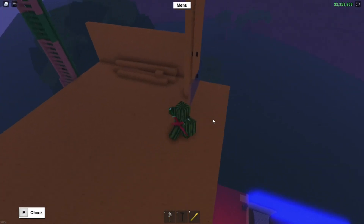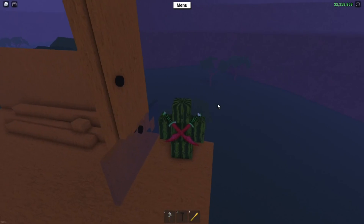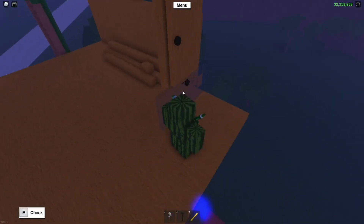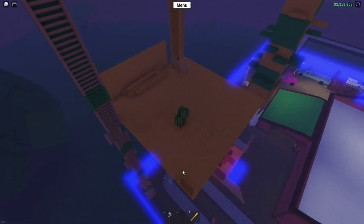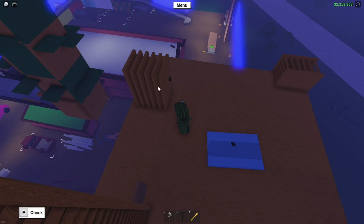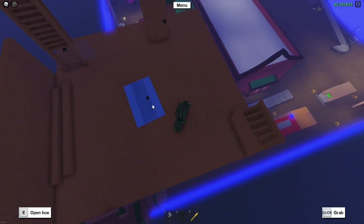Now you want to go to the corner — it could be any corner as long as it's towards this side over here, towards the mountain side. You want to go ahead and build a door bridge. If you don't know how to build a door bridge, I'll show you real quick. You would need some doors — this could be basic doors or fat doors — and then you need some ladders and a glass door.